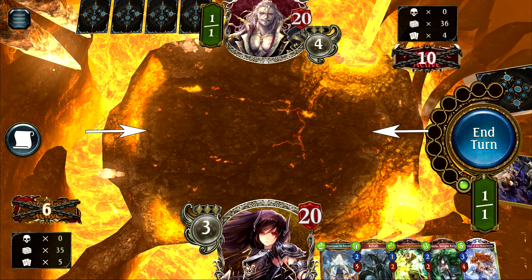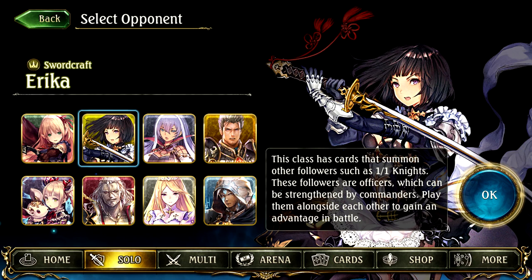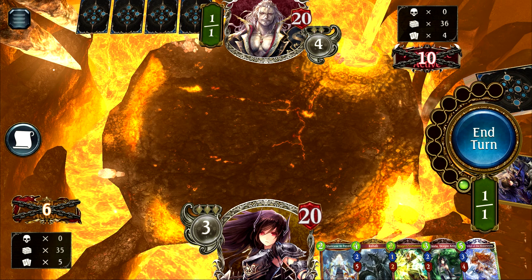Only five entities in any combination of followers and amulets may be in play for each player, so while passive effect amulets may look good, keep in mind they reduce the space you have for fielding fighters. Each player is personified by an avatar or leader signifying their faction. Factions in Shadowverse are called Crafts and there are 8 total: Forestcraft, Swordcraft, Runecraft, Dragoncraft, Shadowcraft, Bloodcraft, Havencraft, and Portalcraft.